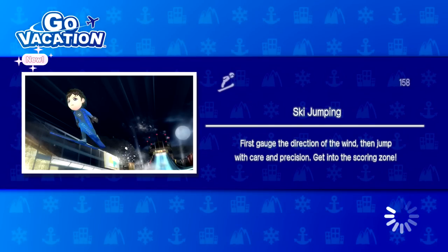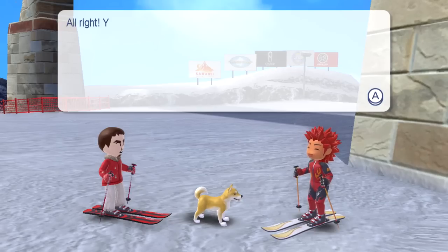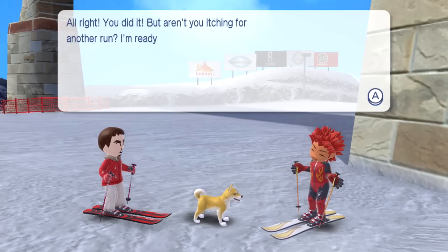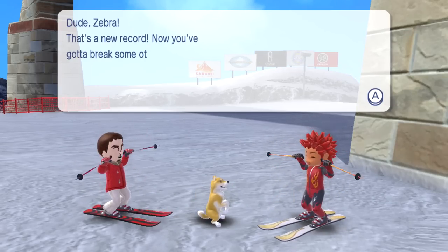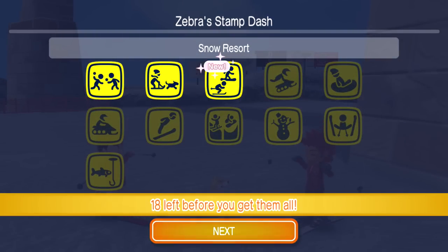Ski jumping - first gauge the direction of the wind, then jump with care and precision. Get into the scoring zone. You did it! But aren't you itching for another run? I'm ready whenever you are. Zebra, that's a new record! We got some snowmobile tricks it looks like.